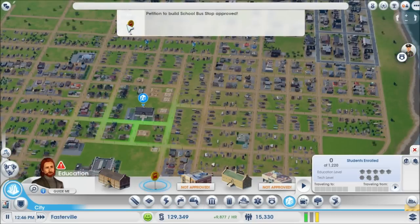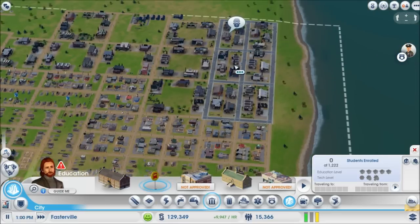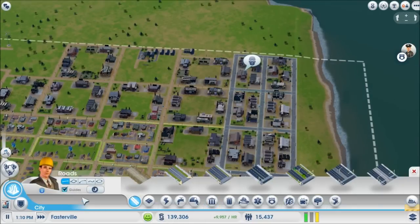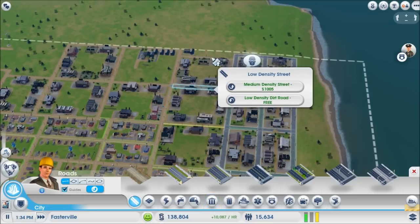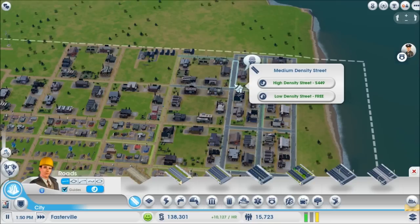With a school you've got to put out the school bus stops — same as you do with the bus depot. I did go through and upgrade some of the streets back in the industrial area. Basically you select the road upgrade tool — it's R — and select what you want to go to.